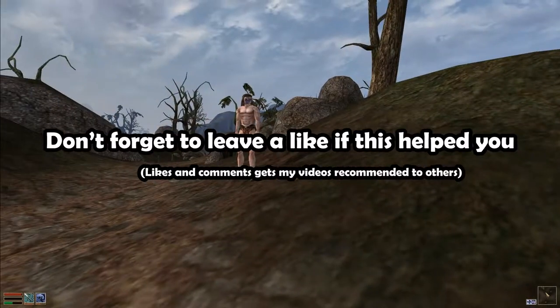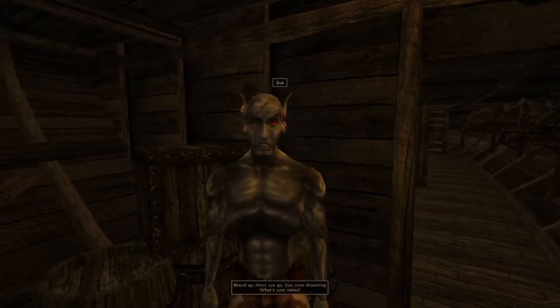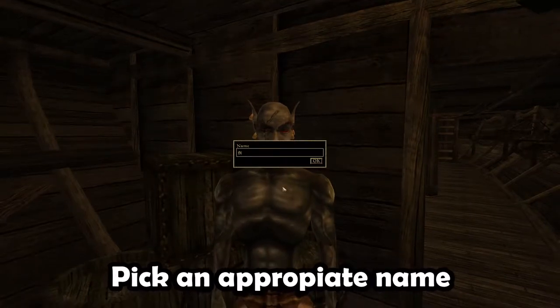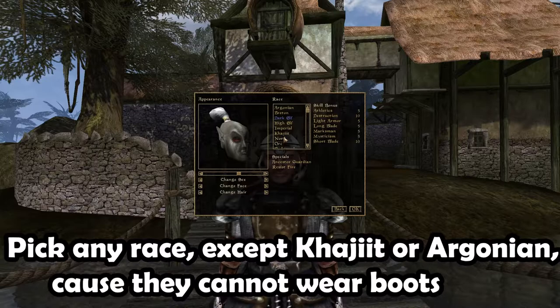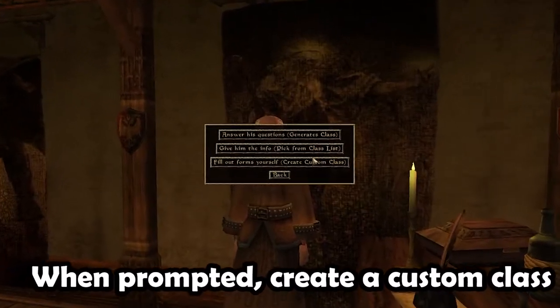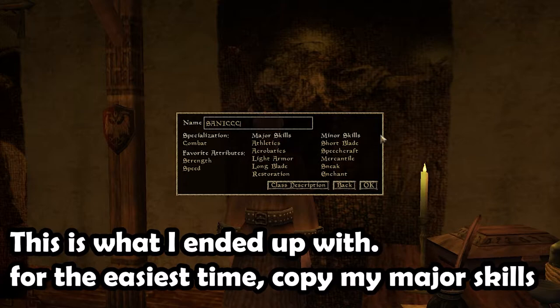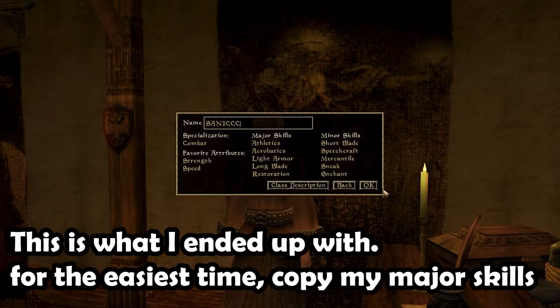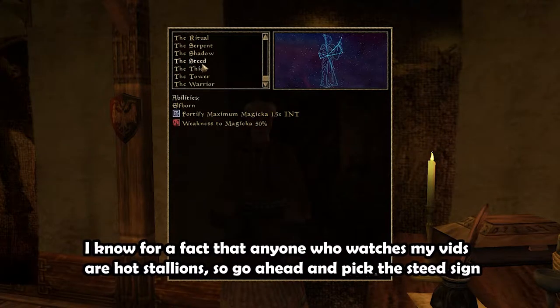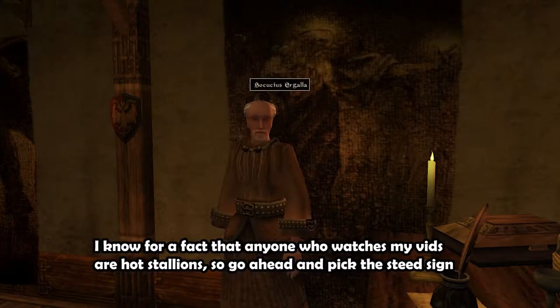Don't forget to leave a like if this video helped you. What's your name? Pick an appropriate name. Pick any race except Khajiit or Argonian, because they cannot wear boots. When prompted, create a custom class. This is what I ended up with — for the easiest time, copy my major skills. I know for a fact that anyone who watches my vids are hot stallions, so go ahead and pick the Steed sign. It also gives more speed.